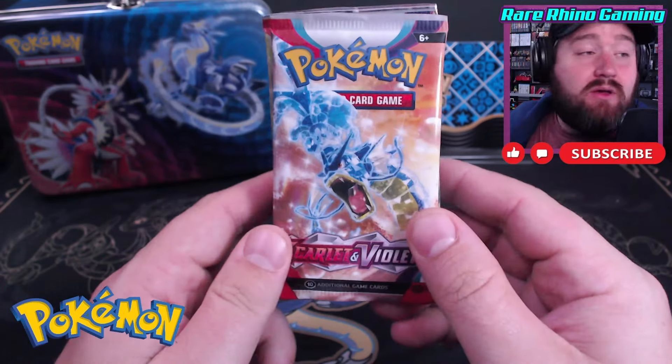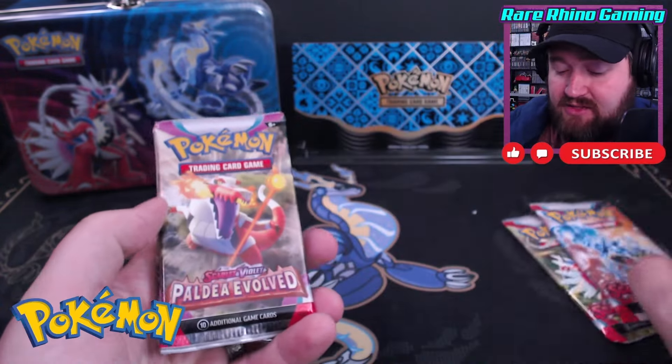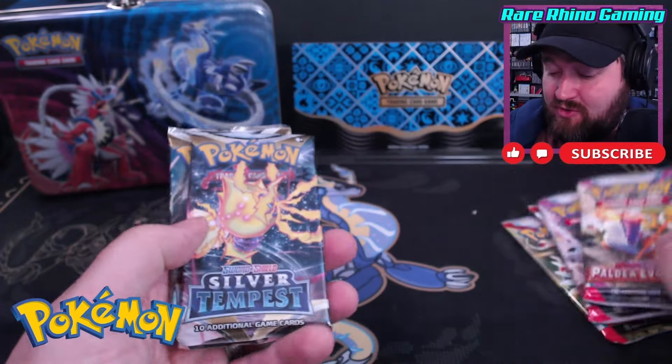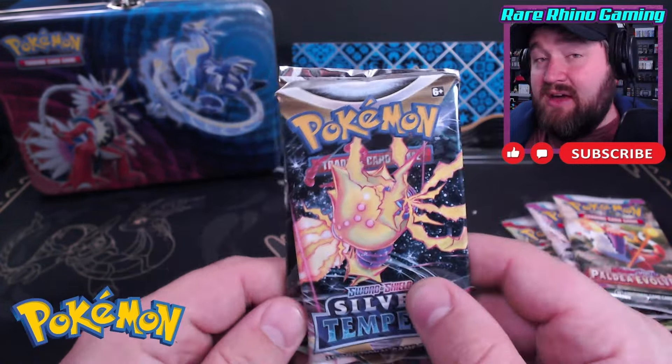What are our six packs this time? Well, as I said, we were just starting the Scarlet and Violet era, so it makes sense that we have two Scarlet and Violet packs. We also have two Paldea Evolved packs — those are great. And two Silver Tempest packs, so they did have to reach back into the era of Sword and Shield to fill out this tin. Now, if you've been watching my channel for a while, you know I finished Scarlet and Violet — I even released a binder video all about it. Not a ton of super valuable cards in Scarlet and Violet. But if you are looking for a set to try to complete on your own, Scarlet and Violet might be the one for you. It's not terribly hard to complete.